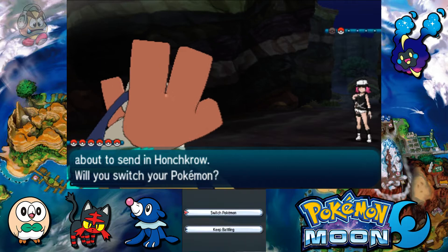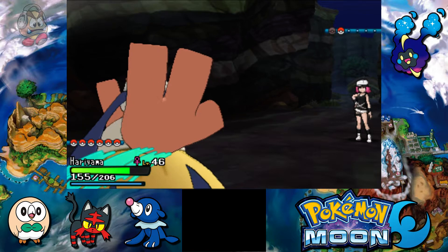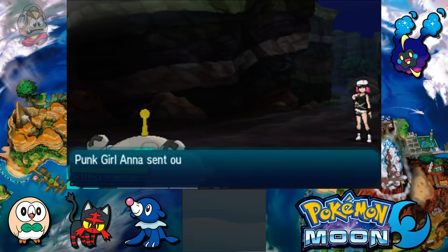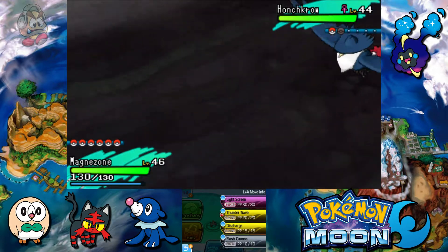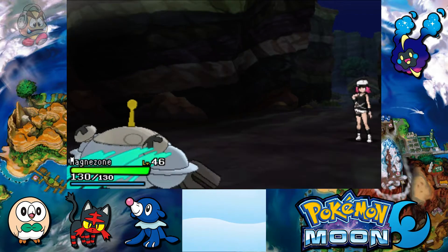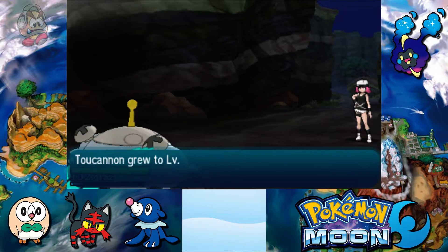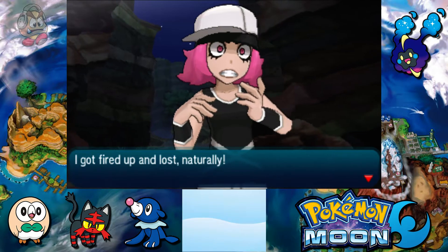Next up is another Dark type — it's Honchkrow, the evolved form of Murkrow. This is a Dark and Flying dual type. You can use Electric here, which I will. You can stick with Hariyama too, because Honchkrow is not weak to Fighting nor resistant to it. Honchkrow came in Generation 4 even though Murkrow was Generation 2 — one of many cross-gen evolutions. Discharge — that's a one-hit KO on the Honchkrow! Both of her Pokemon had their evolutions introduced in Generation 4. Magnezone is 47, getting pretty strong now. Hariyama 47, and we win.